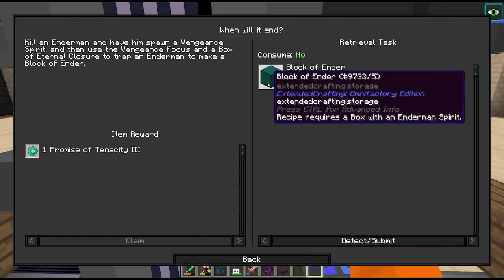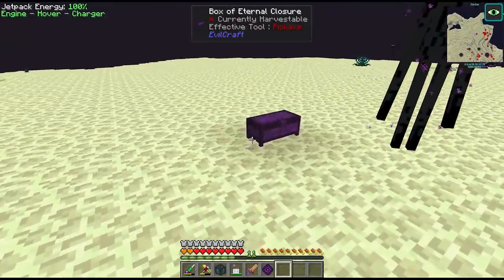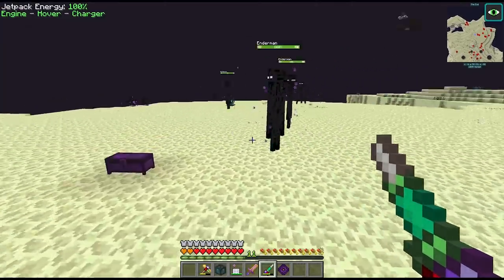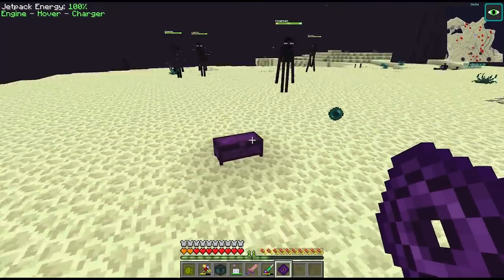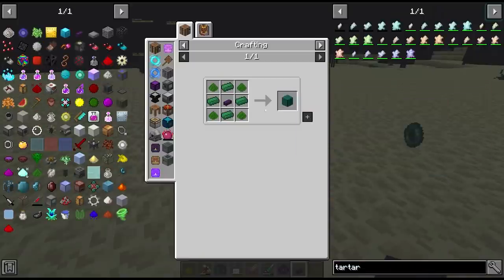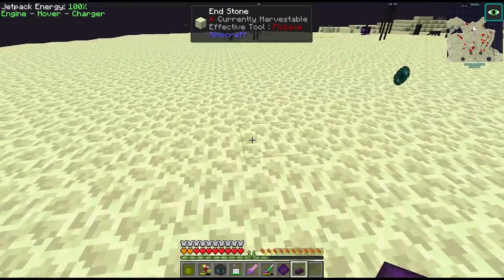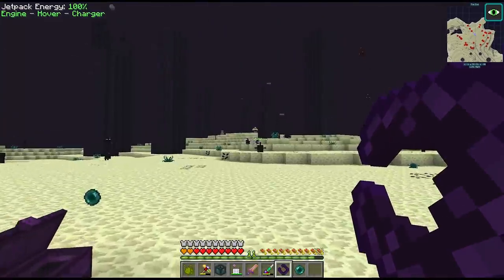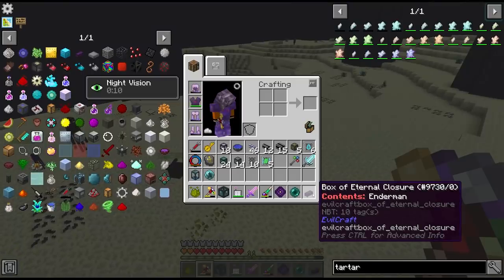We need to make these blocks of ender, and to do that we need to trap an enderman in this box. I'm not 100% sure how this works — I think we have to put this down and fire at the enderman. I'm told this actually works without the ring, it's just that you can't see the spirit so you have to aim wherever the enderman dies. It says the contents here is a vengeance spirit, although the recipe says enderman, so I don't know if that's a discrepancy in JEI. This might be working actually — yeah, I just have to stand in the correct spot. We do have our enderman — awesome.